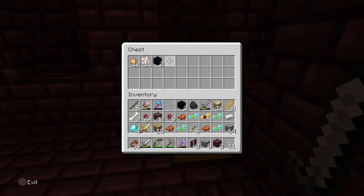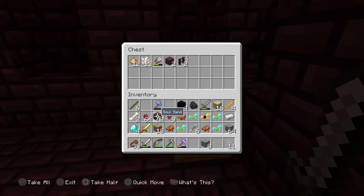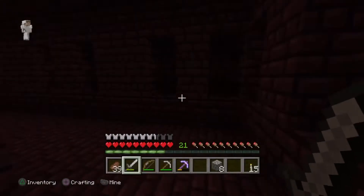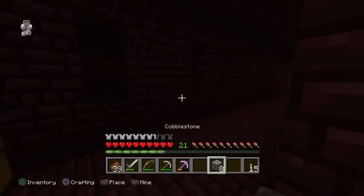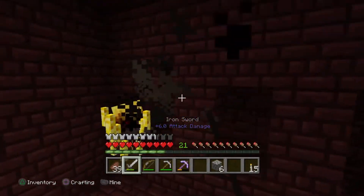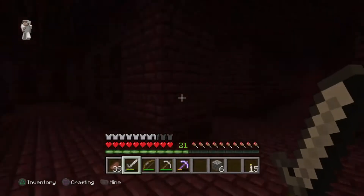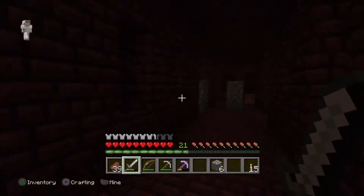I'm just gonna take this. I can always make more shears, I don't really need to keep those. I'm gonna make another torch to clear up space. Okay this is a dead end so we can just block this off too, then go back down our staircase. I'm just blocking off areas I've explored. Oh hello — a blaze rod! Oh yes, we got a blaze rod, let's go!